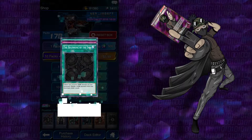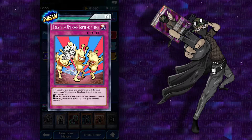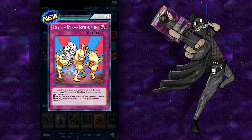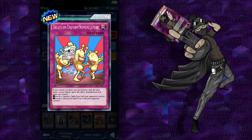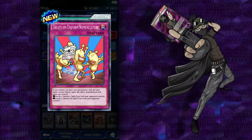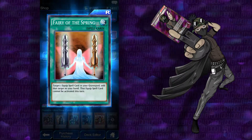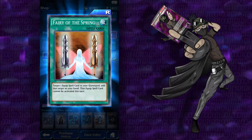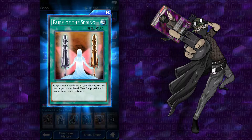I guess I can't really reset it while we're doing this. Treaty on Uniform Nomenclature: if you control two or more face-up monsters with the same name except tokens, apply this effect depending on how many you control. Exactly two: destroy one spell or trap card your opponent controls. Exactly three: destroy all spell and trap cards your opponent controls. And Faerie of the Spring: target one equip card in your graveyard, add that target to your hand — that equip card cannot be activated this turn.